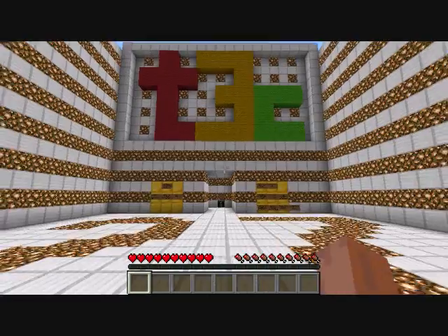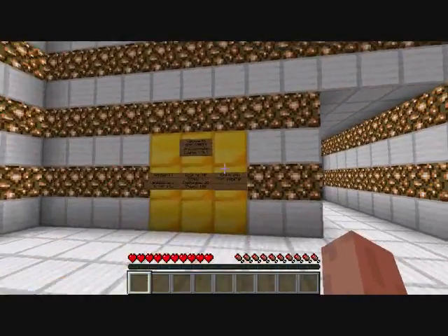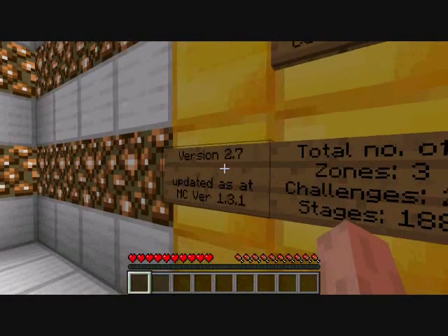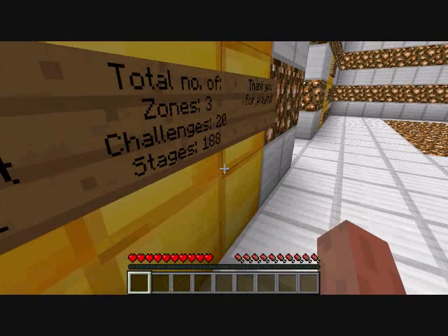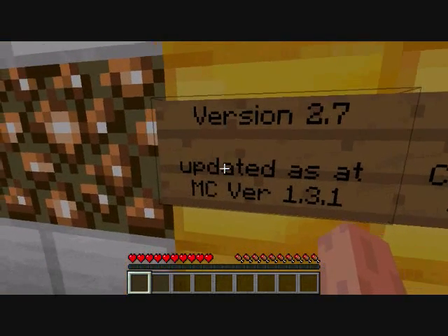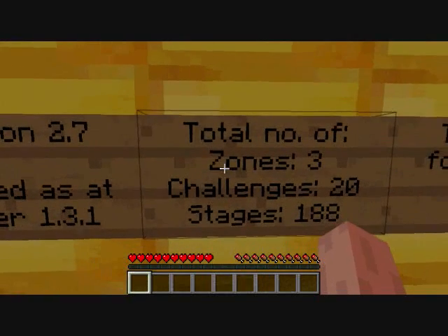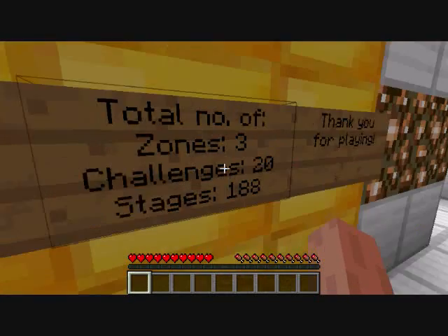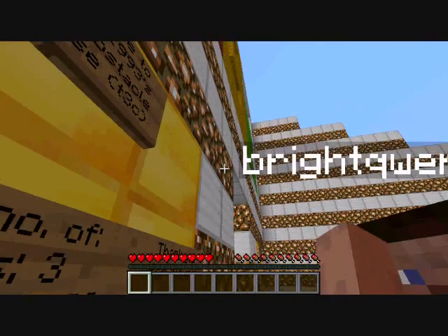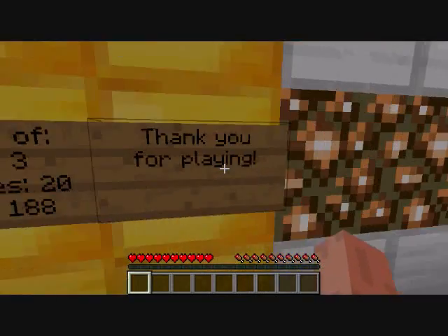We have signs here — the C is really tiny. Welcome to Tetrix's — I always mess that up — Tetrix 1-9-9-3's 3rd obstacle course, T3C Version 2.7, updated as of MC version 1.3.1. Total number of zones: 3, meaning there are 3 zones; 20 challenges and 188 stages. That's a pretty big map — may not sound big but it is.